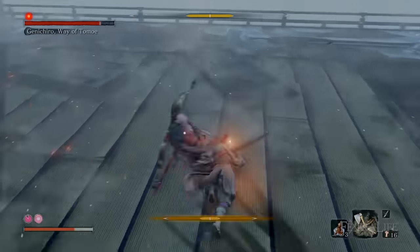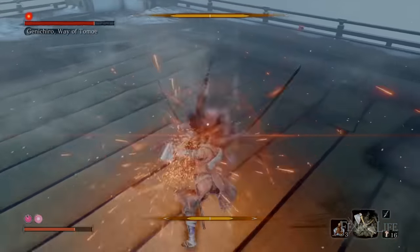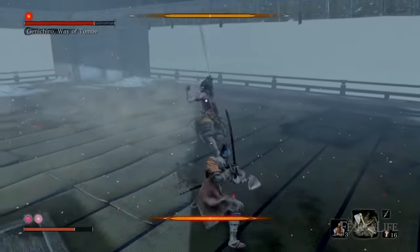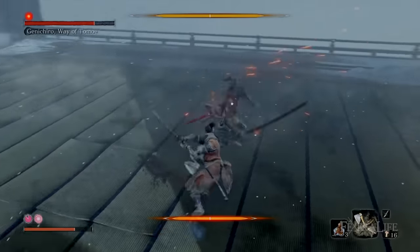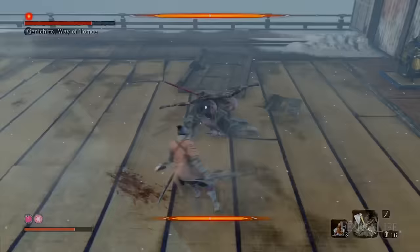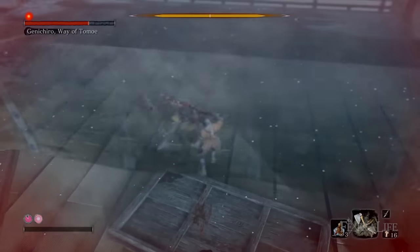The strategy for the lightning attacks is dodging left or right, but they're incredibly hard to read and you have to dodge at the last second or you'll be struck. It's extremely difficult to heal in this last phase, so I don't recommend it. Keep pressing the attack even if your health is low, because if you back away to heal, it usually puts you in a bad situation and you end up dying.